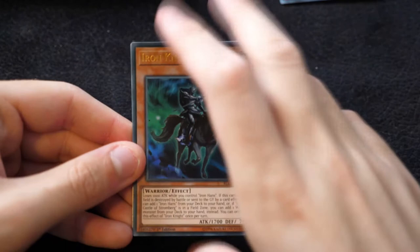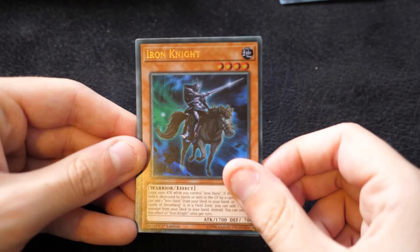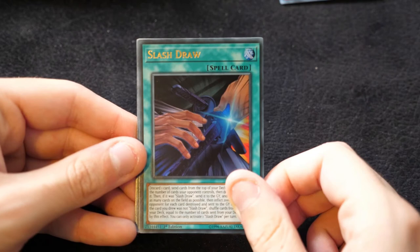Iron Knight — this goes with the Fairy Tail archetype, actually really important for the generic engine the deck involves. Slash Draw, which was promoted for its really crazy OTKs and FTKs that you can do with this kind of thing.